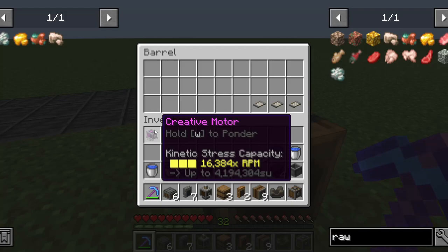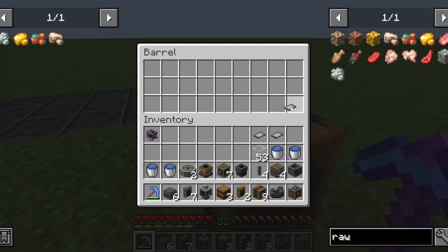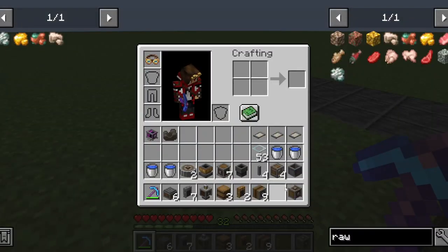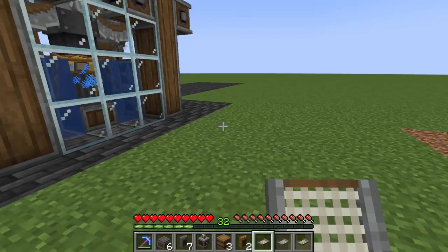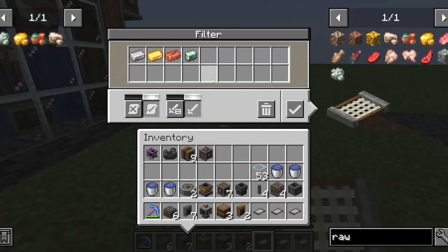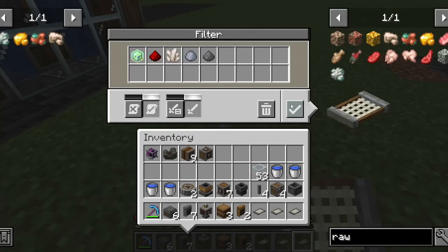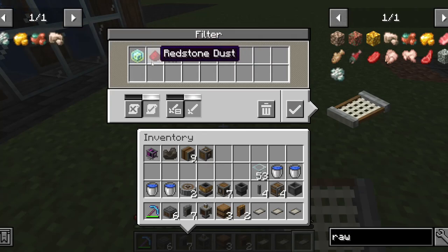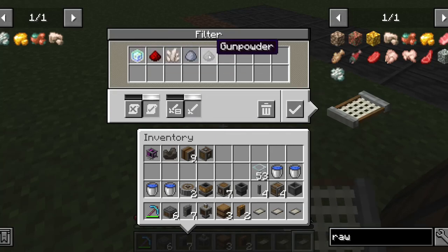You'll need a way of generating RPM, which can be either a windmill or just a couple of water wheels. And lastly you're going to need three filters. These filters must have: number one, the ingots of what you want to use the ore processing for — there are only four if you're only using the Create mod. Then you also need nuggets of it — so iron, gold, copper, and zinc. And lastly you want to have all the byproducts that you can get from the ores loaded into the filter, so solidified XP, redstone, quartz, clay, and gunpowder.